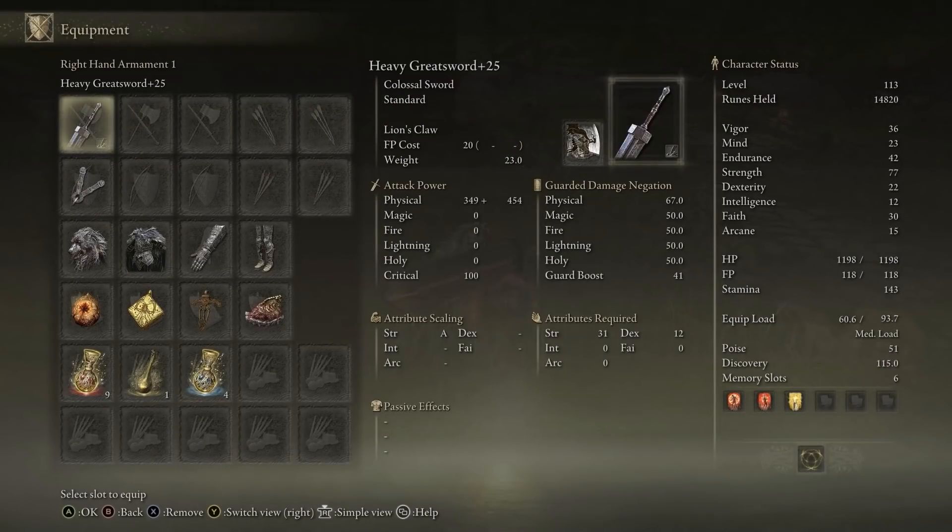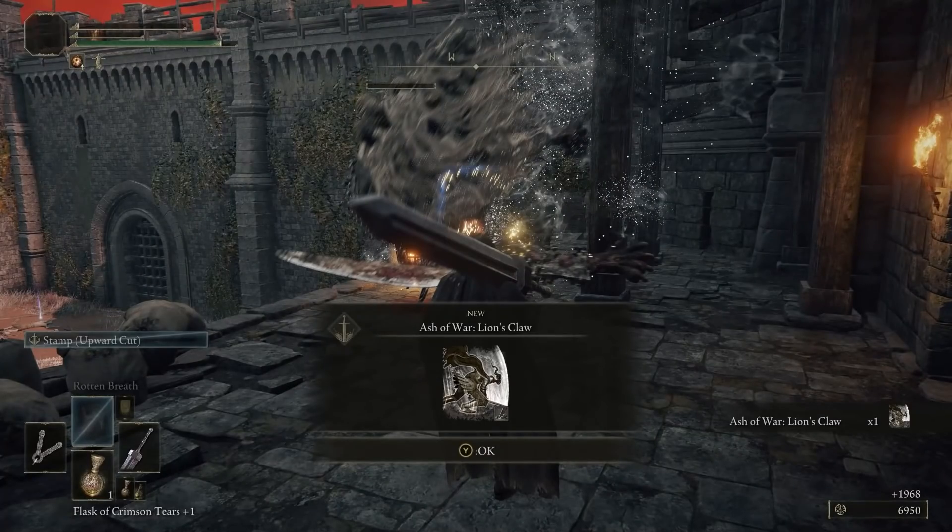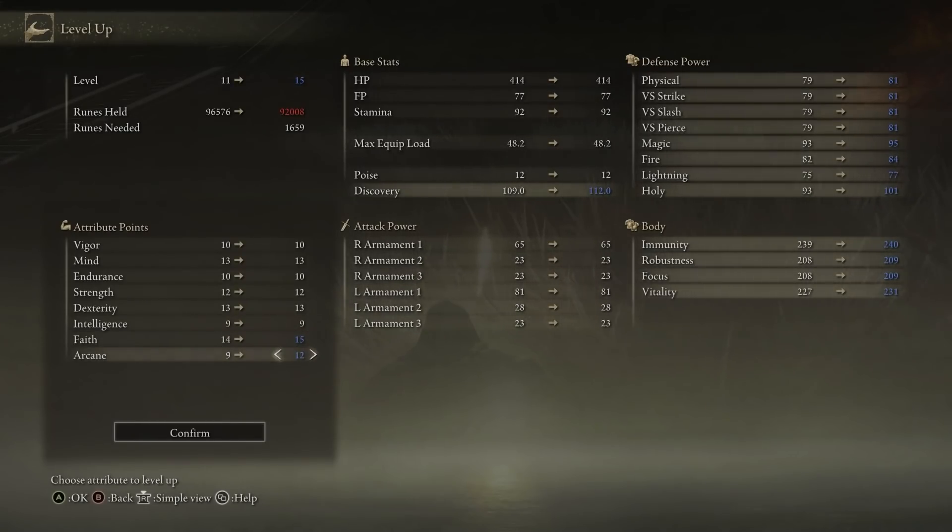Once you kill the dragon you'll get five dragon hearts and 96,000 runes. We're going to use these runes to pump up our stats to use the greatsword and acquire the Lion's Claw ash of war. Put your Endurance up to 15, Strength to 26, Faith up to 15, and Arcane up to 12.